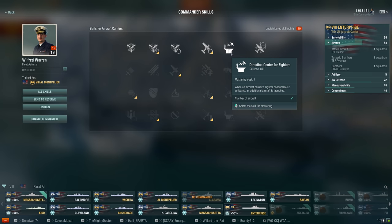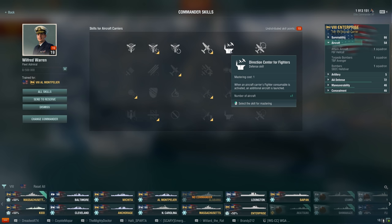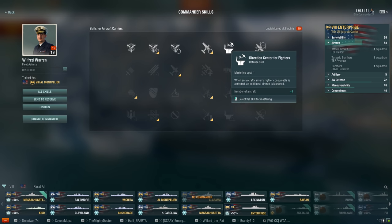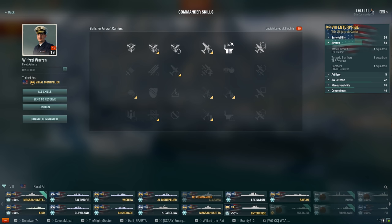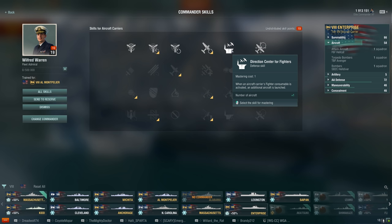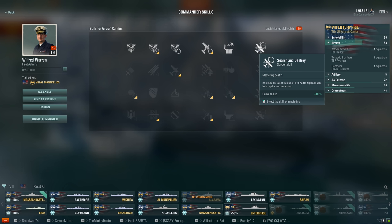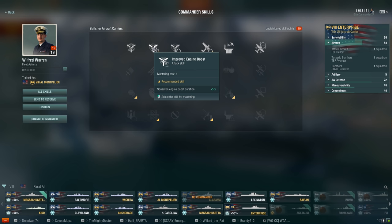Moving on to defensive skills: Air Supremacy decreases aircraft restoration time by 5% - also recommended and worth taking. Direction Center for Fighters launches an additional aircraft when the carrier's fighter consumable is activated. I'm confused why this is defensive and not support, since it seems like support is where it would fall. For support skills, Search and Destroy extends the patrol radius of patrol fighters and interceptor consumables by 10%, good if you like providing cover for your destroyers.